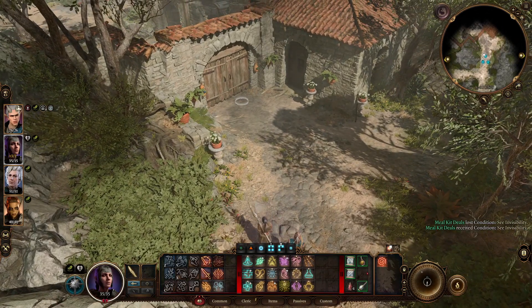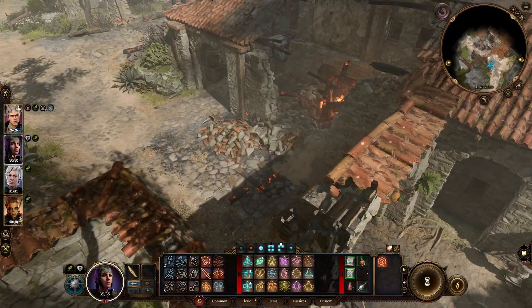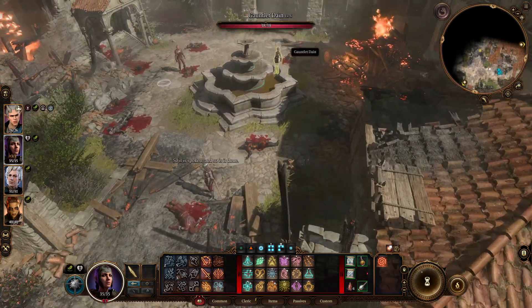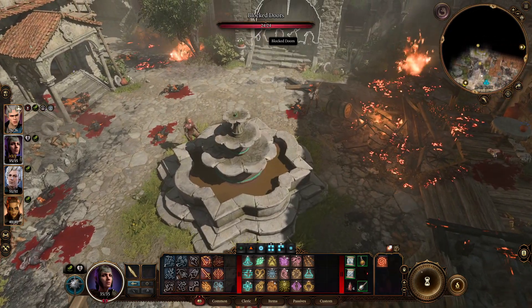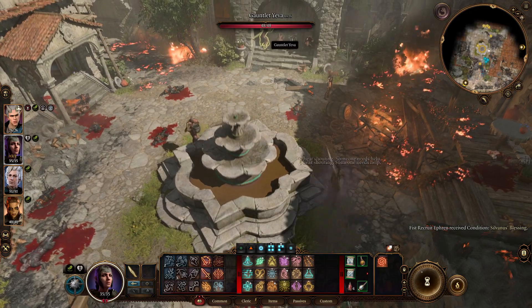You have to do this on your first trip into Joaquin's Rest. Head in through here, and you're going to see people pushing on the door. This person here — the gauntlet, Yiva — this is who we want to target.